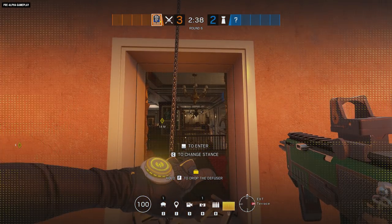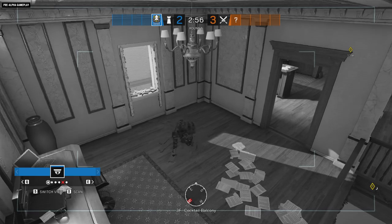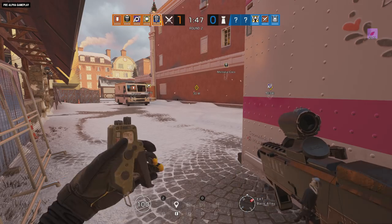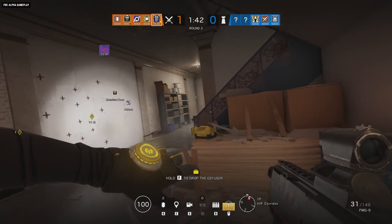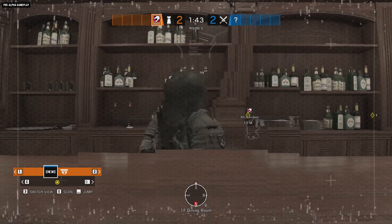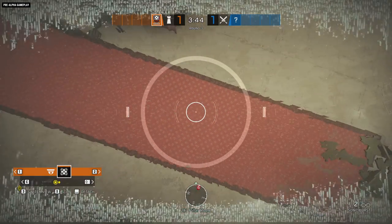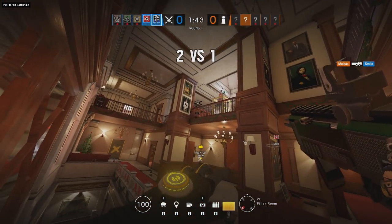Hailing from a different quadrant of the fashion galaxy, we have Nook. This attacker from Denmark's Jaeger Corps may have an eye-catchingly eerie get-up, but you'd actually prefer it if you didn't notice her — at all. When her Hell Presence Reduction gadget is active, you won't hear her footsteps and you won't see any sign of her on camera feeds. It's a little spooky. And with all the different potential camera feeds available to defenders these days, Nook's ability to hide from them all is all the more alarming. Her gadget runs off a recharging meter, like Warden's glasses.